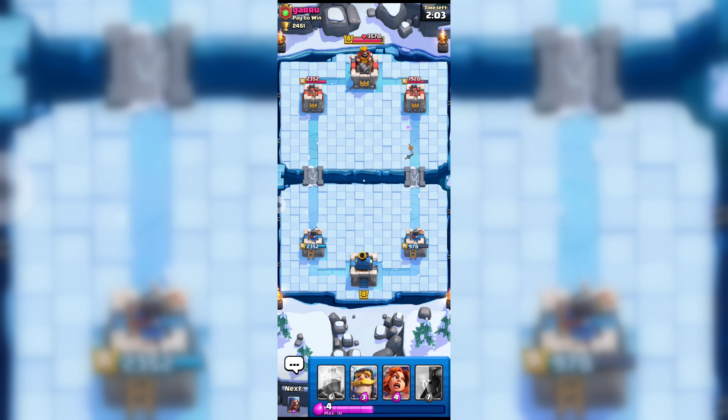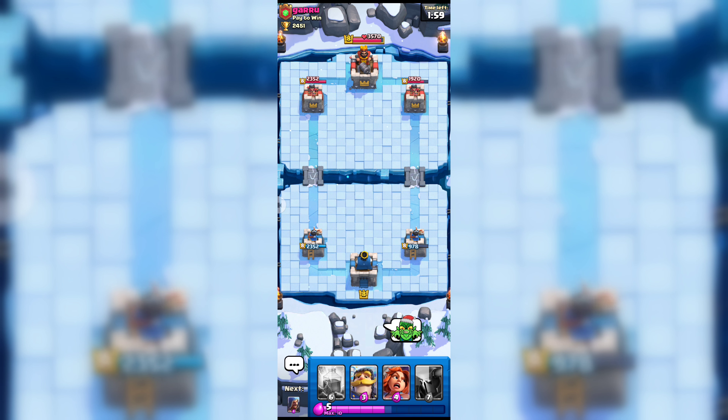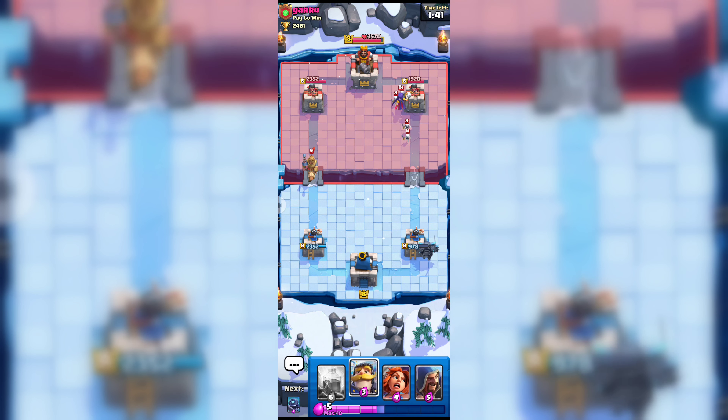We got some big damage but I couldn't get his princess tower, so that was a bad move from me. But anyway we still have enough time to win this battle, so let's hope for the best. Now we will try to attack with our pekka — let's hope we can get his princess tower or at least do some damage.